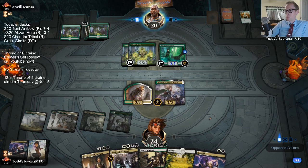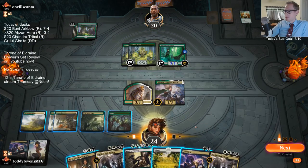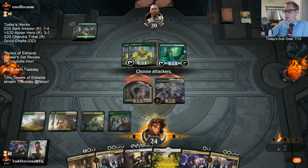They still have ten mana right now - Incubation Druid adding three, all six.